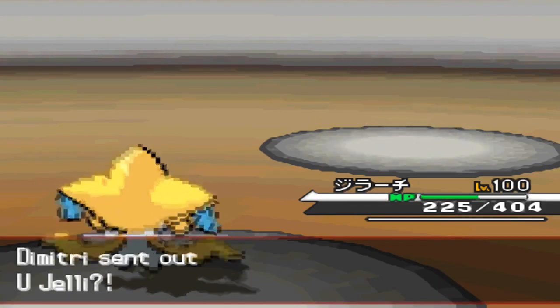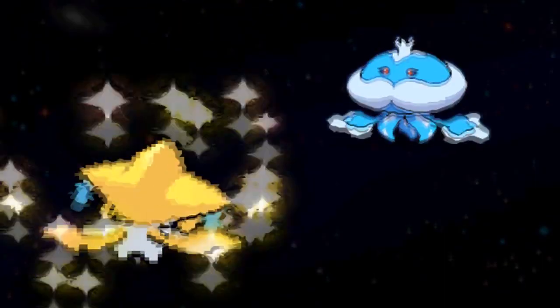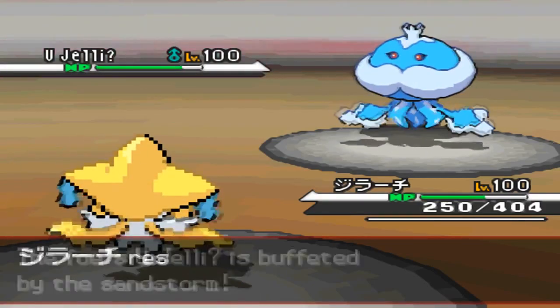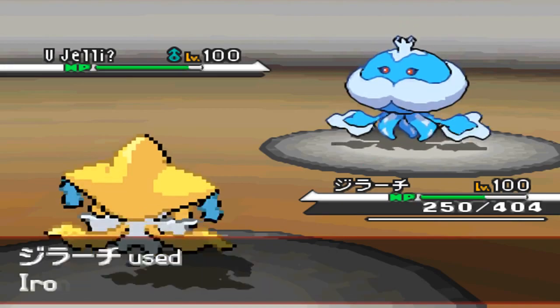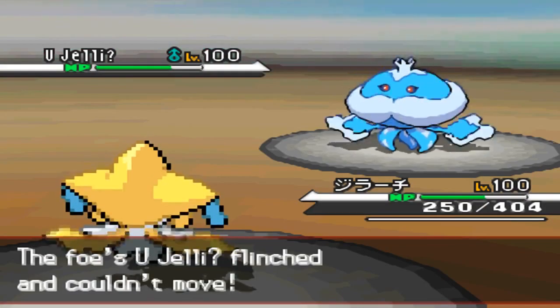He switches again, maybe predicting me to go into Ninetales. I get up a Wish and use Iron Head to get Jirachi back to full health. Since I don't have Protect, I have to improvise and use Iron Head to try to get off a flinch.